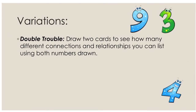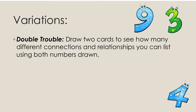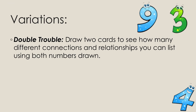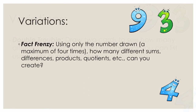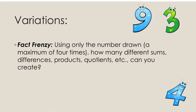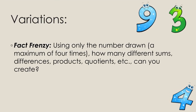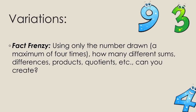Can't get enough? Try these variations. Double Trouble: draw 2 cards to see how many different connections and relationships you can list using both numbers drawn. Fact Frenzy: using only the numbers drawn, a maximum of 4 times, how many different sums, differences, products, quotients, etc. can you create? Have fun playing!